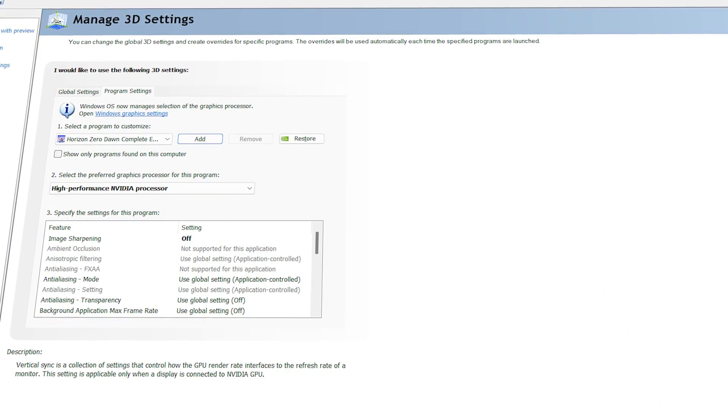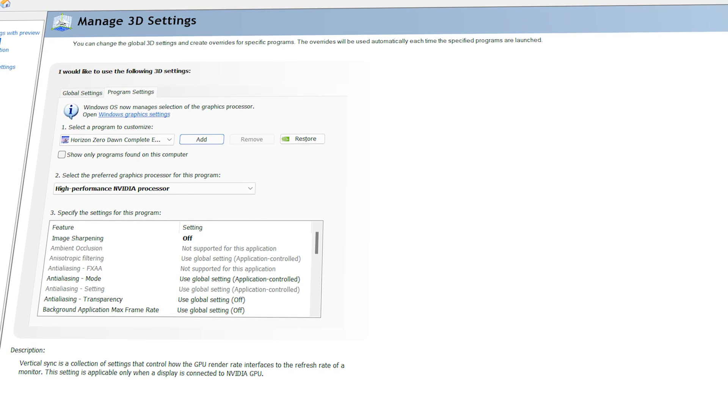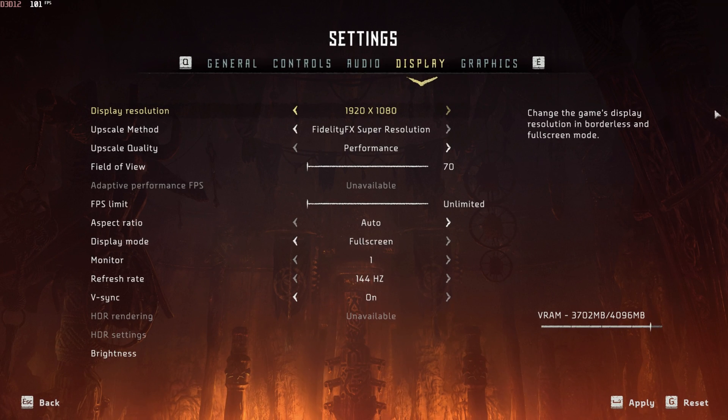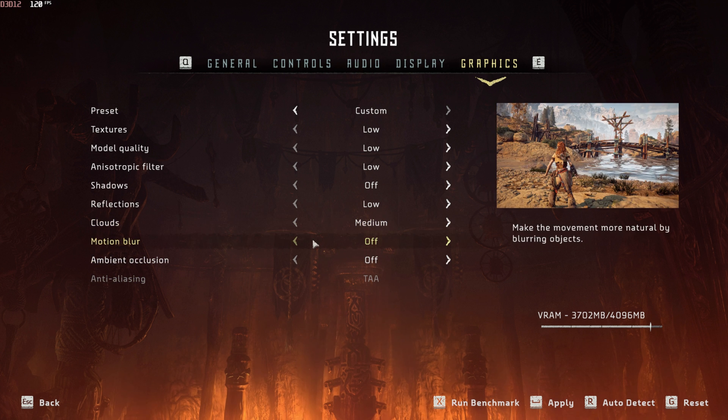After experiencing crashes when launching the game with integrated graphics, I decided to test it with my dedicated graphics card. I've adjusted the screen resolution to 1080p, enabled FSR2, and set its mode to performance, and all other graphics settings were adjusted to their lowest preset.